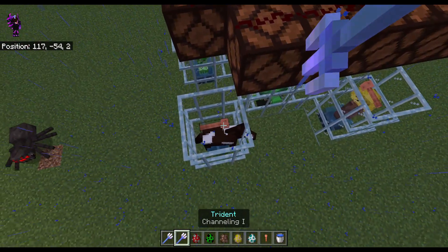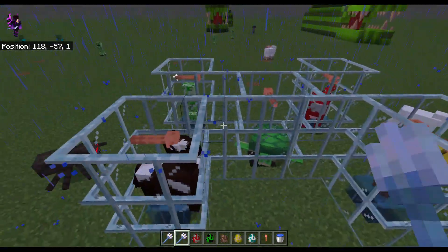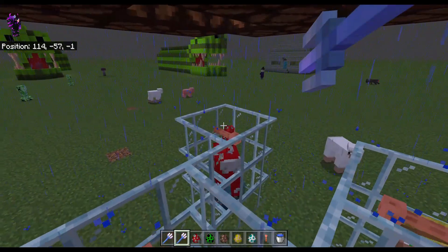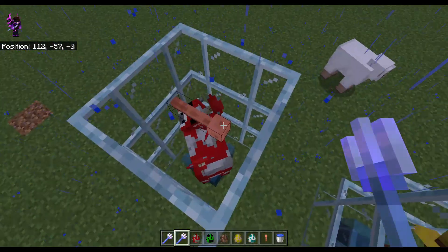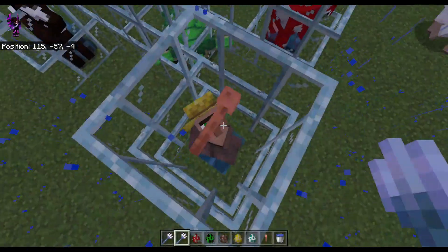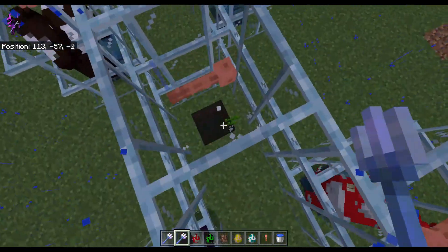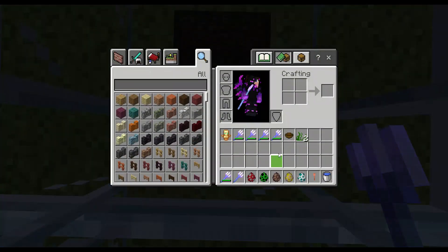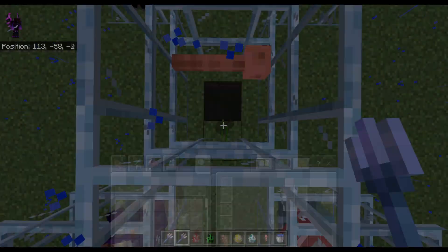Now, ready? Well, that should've changed it to a skeleton horse. We'll do the booster now. Well, that should've worked. We can try Farmer Joe now. There — Farmer Joe just turned into a witch.